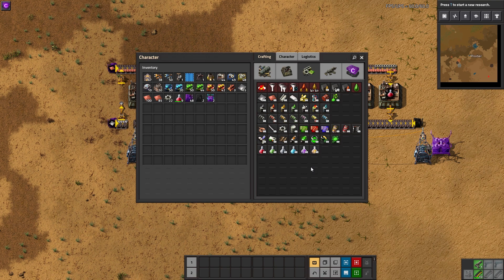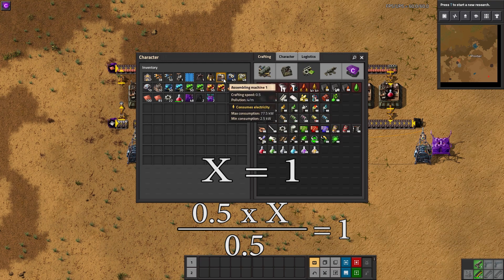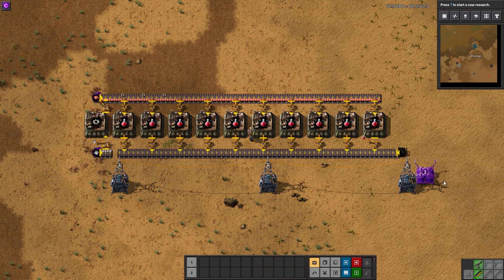Now we can solve for the assemblers needed for the iron gear wheels, the other component besides copper plate needed for red science. Assuming you have a main bus or large copper plate production, we won't solve for that. For iron gear wheels, hovering over the recipe shows a 0.5 second crafting time. Using the same equation — 0.5 times x, divided by 0.5 — solving for x gives exactly 1 assembler needed. So you plop down one assembler, set the recipe, and you have exactly the perfect ratio for 1 red science pack per second.